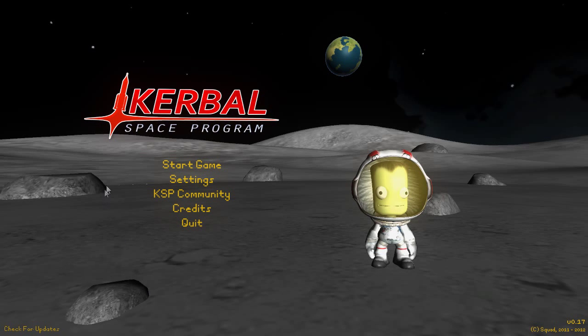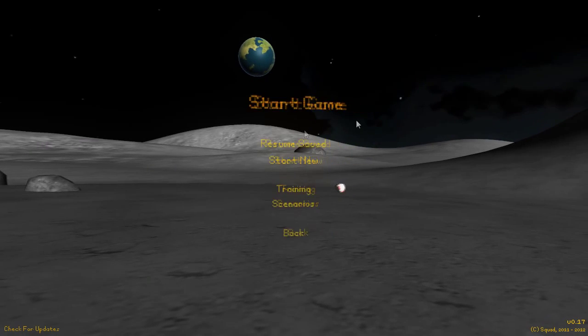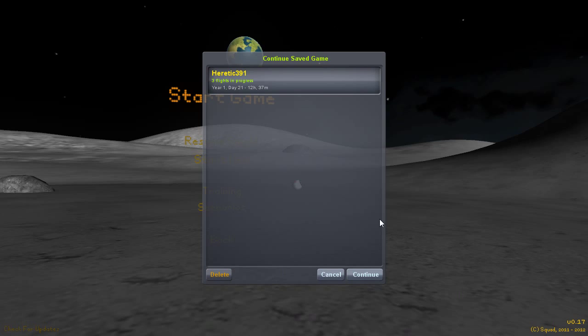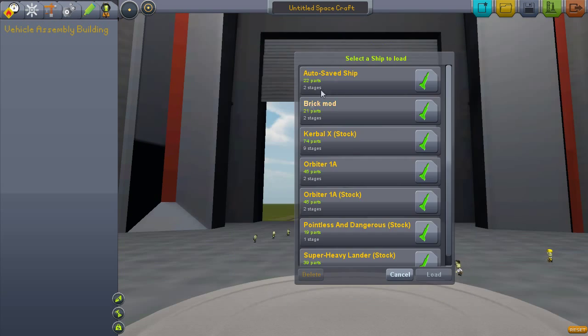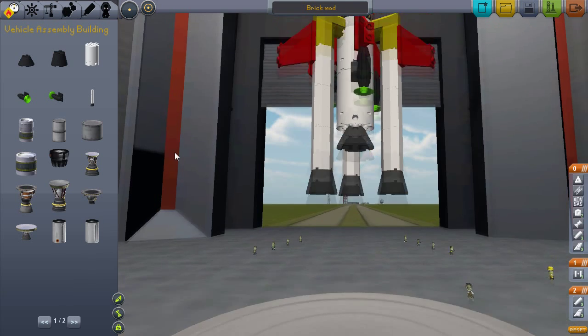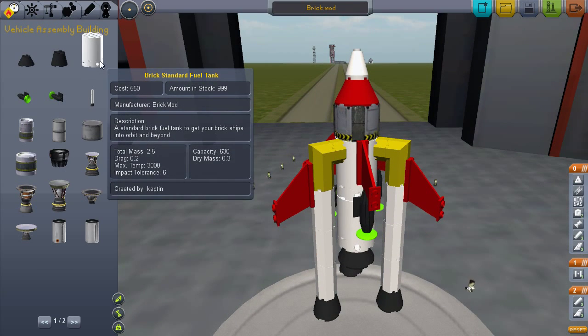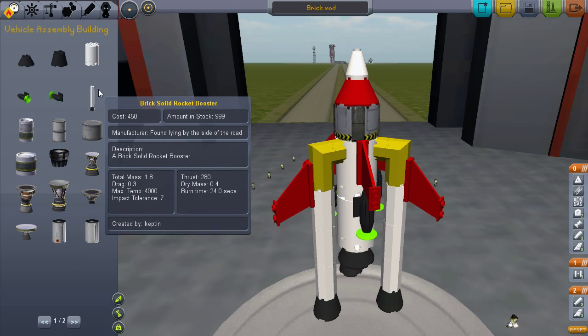Welcome guys to the Brick Mod. This is a very in-depth mod that shows a lot of new items. It's quite fun to play around with. I'll show you my design — I named my design the Brick Mod — and here it is. It adds in liquid rocket engines, fuel tanks, and all the necessary items for you to go to space.